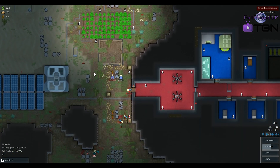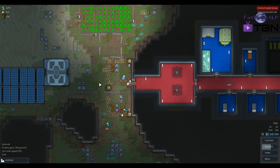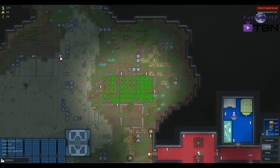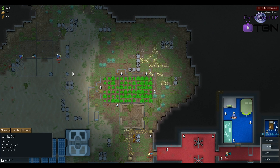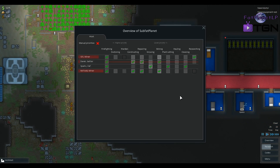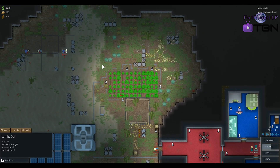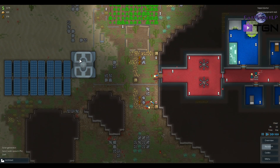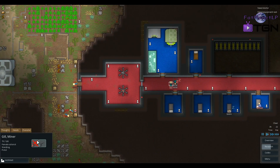We got one. We're down to four people. That kind of sucked just a tiny bit. Do you have a hospital? Lamb's an oaf. Did our oaf die? Our oaf is fine. I don't want another oaf to be honest. What's your character like? Mining's eight, growing's thirteen. You can still be a hauler — I guess we can come rescue you.